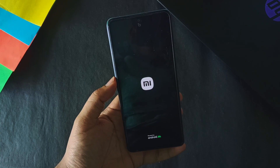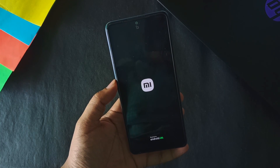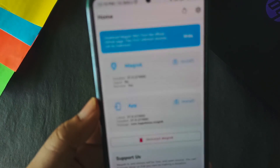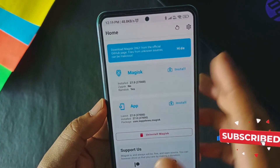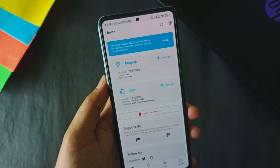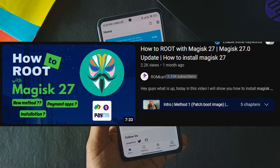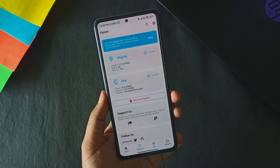After rebooting the phone, open the Magisk app — you can see it says Magisk is installed and RAM disk is yes. For proper Magisk Hide and Zygisk, go to settings, turn on Zygisk, then flash the safety net modules. Watch the safety net video I made for proper Magisk Hide and using payment apps. I have also made a video on Magisk 27 proper installation. If you are new to my channel, make sure to subscribe, and if you liked this video give it a thumbs up. See you in the next video.